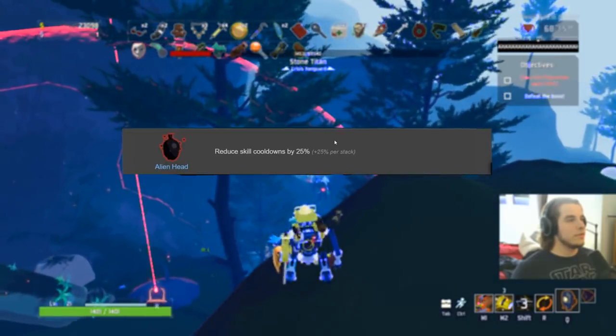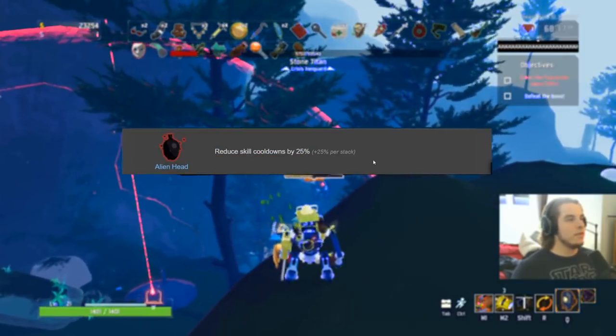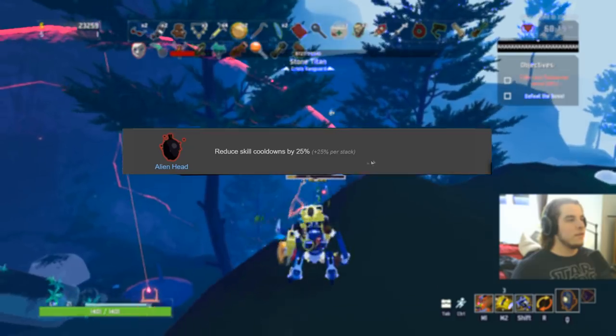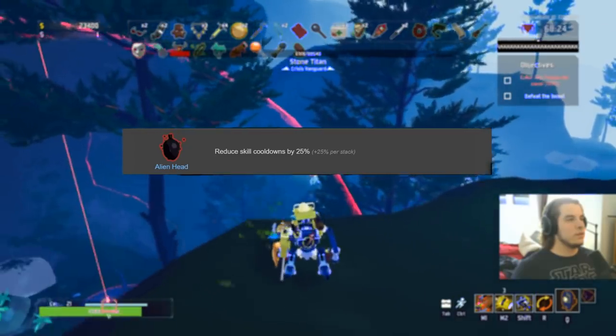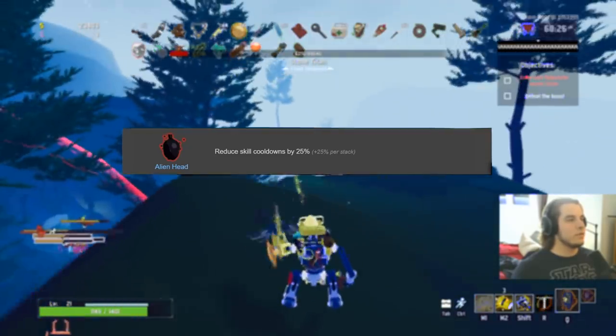Alien Head is S-plus. Reduce skill cooldown by 25% — why would you not want that? Insanely powerful. Definitely S-plus on absolutely everybody. There's no point in the game where you do not want your skills to be up. No downside to this whatsoever.